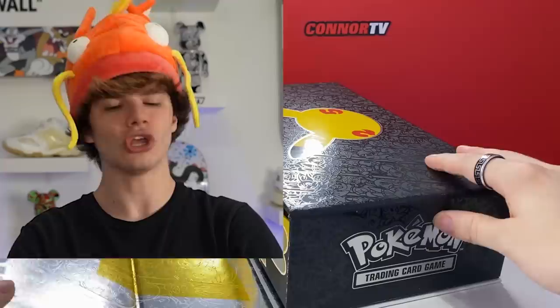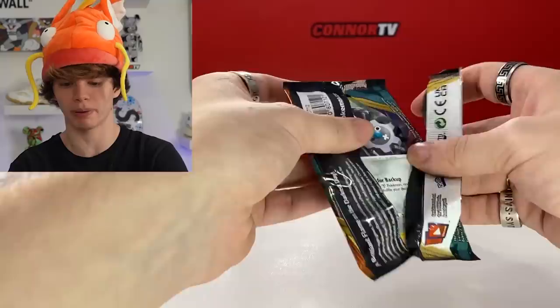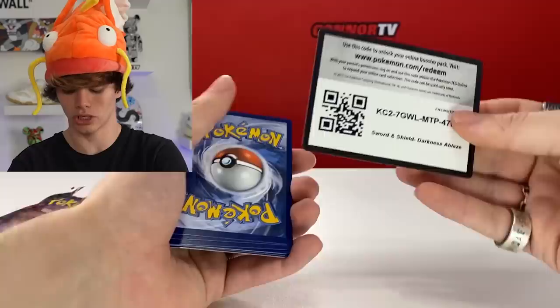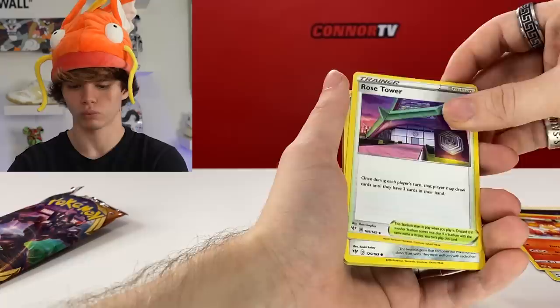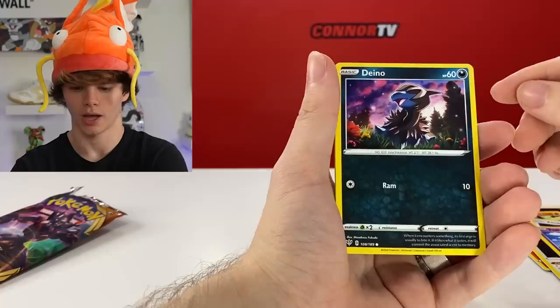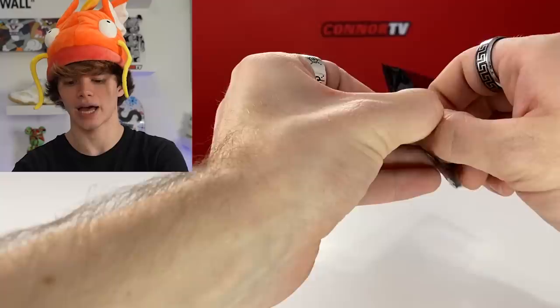I'm starting to feel excited again. For the first pack I'm going to open a Darkness Ablaze, and for the Chilling Reign I'm just gonna keep those sealed like last time. Here we go for the first pack - Darkness Ablaze. We got dark energy, the evolution of Arcanine, fire monkey, Rose Tower, Clink, Dunsparce, Jigglypuff, Skiddy, Kitty with a nice reverse holo, and Flygon - that is beautiful.